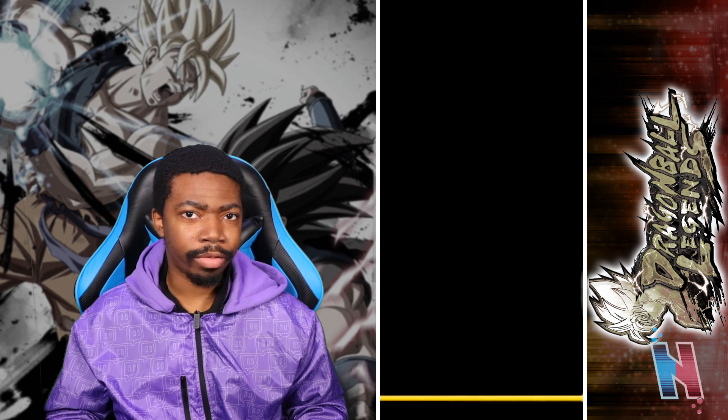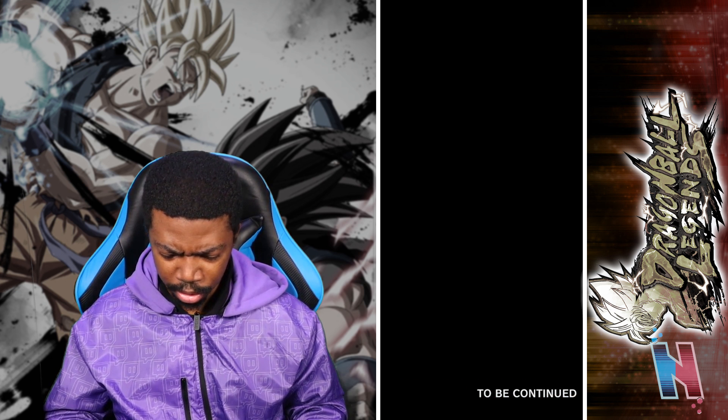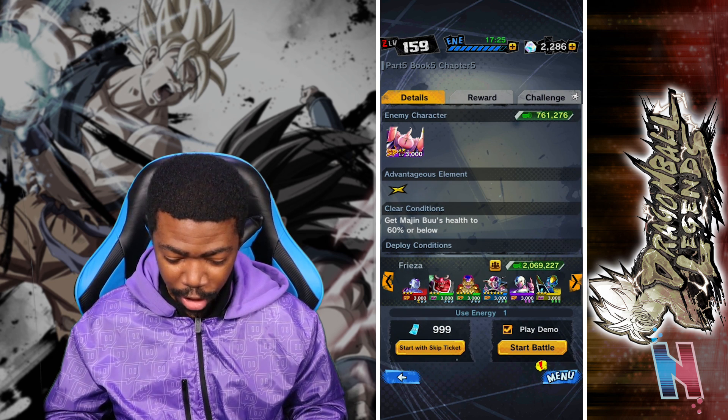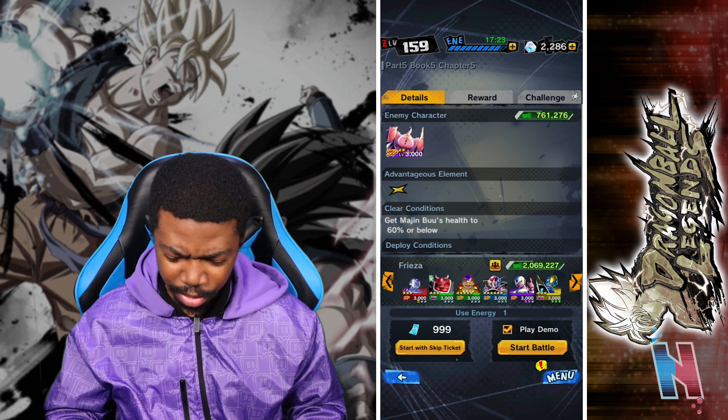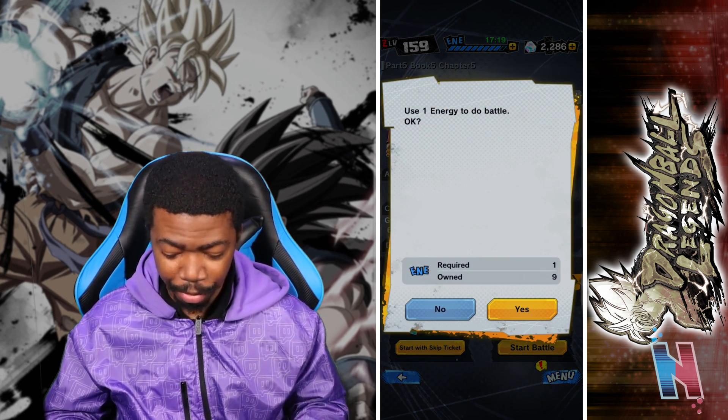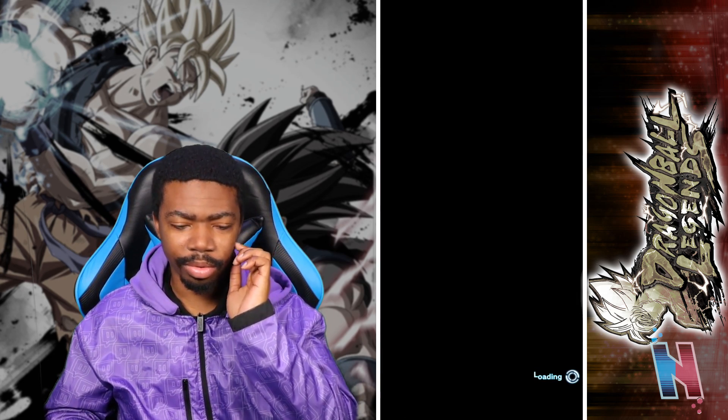Now we have to face Boo — that's not going to be good. Okay, Chapter 5: "Boo Attacks." Do I really want to use Burner? You know what, let's use Frieza. I actually have a lot of Frieza teams now.